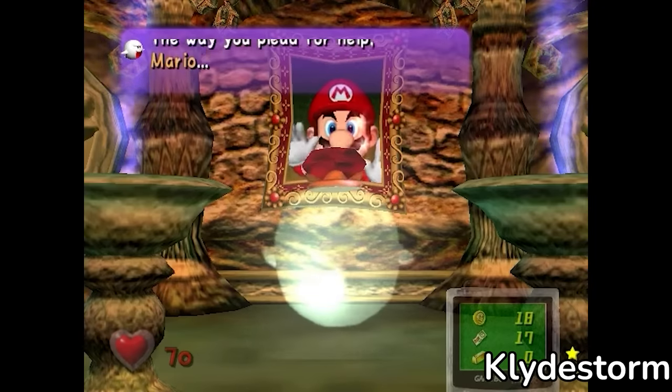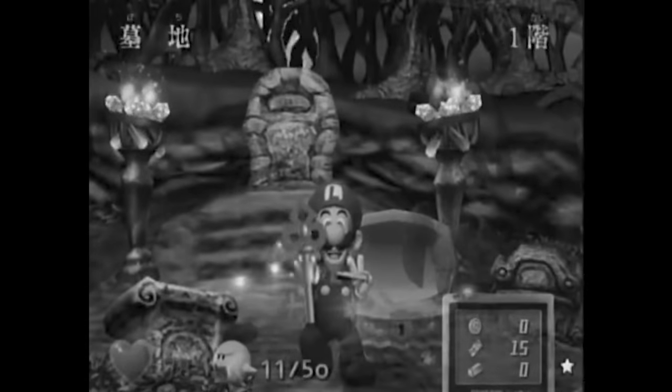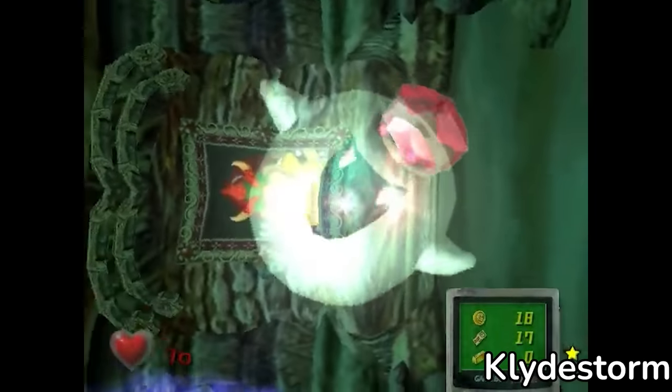To say the skip was massive is an understatement. This method of reaching King Boo early skips not only all of areas 2, 3, and 4, but also the need to collect Mario's 5 items, the 3 elements, and every Boo in the game. The timesave was enormous.